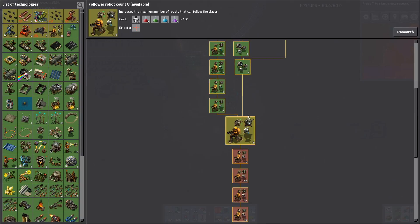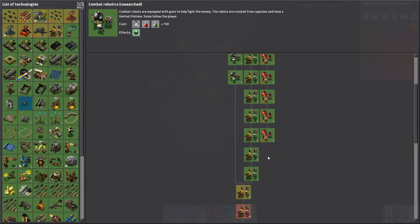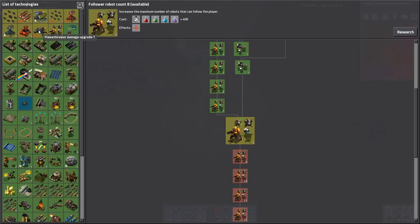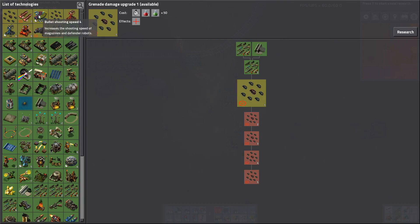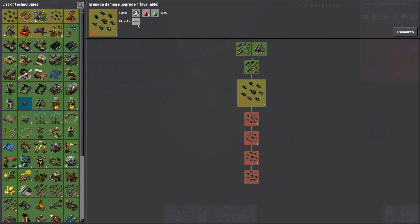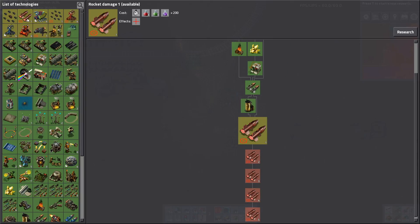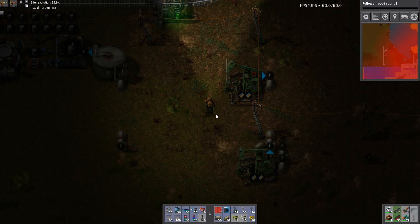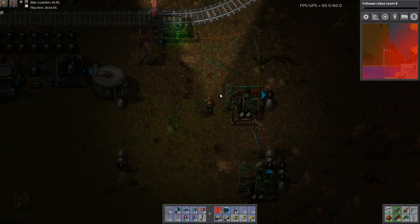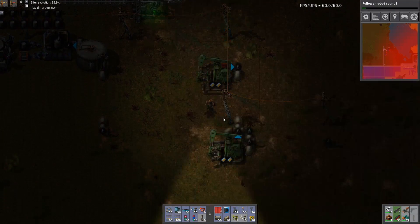Did we do four robot damage? Yep, we did. What else - flamethrower damage? I didn't play with the flamethrower, maybe we should do that. Also grenades - cluster grenades? Didn't play with those either. But I think robots is going to be the first thing we want - sort of the classic approach to endgame biters that I know works and is well tested.